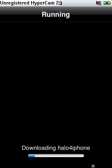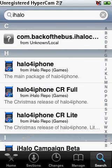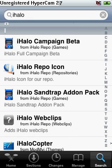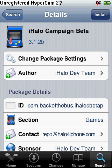Alright guys, it's finally done now so I'm back. First you need to click Return to Cydia, and then go back to Search. You're going to need to go down to iHalo — not 'eyes' as in what you see with — and then you're going to need to get iHalo Campaign Beta. Install that.